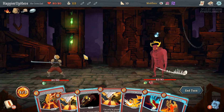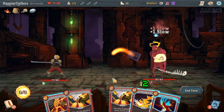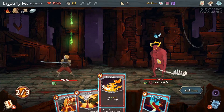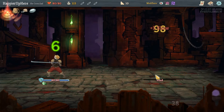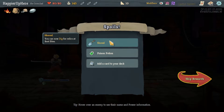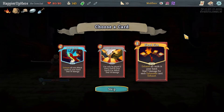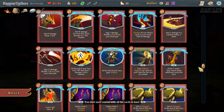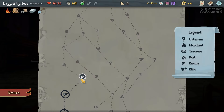We can do Bloodletting, Havoc, then Iron Wave. Then Clash, Clash, and Sever Soul - first turn kill! We got a Shovel, which lets us dig for relics at rest sites, as well as a Poison Potion. Taking Sever Soul or Clash - we already have enough Clashes so I'll take Sever Soul. I also wouldn't mind picking up curses since we have enough exhaust synergies.